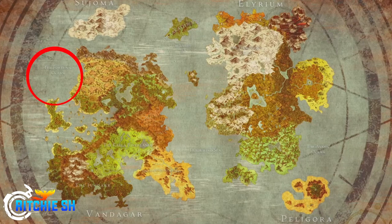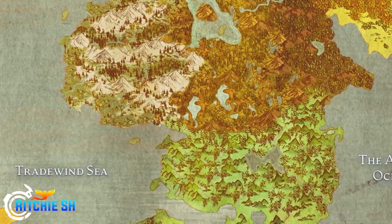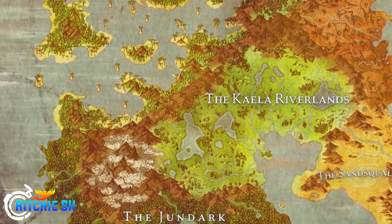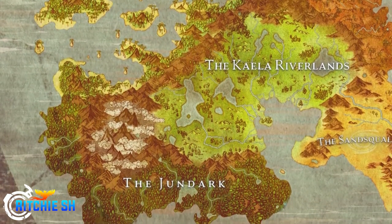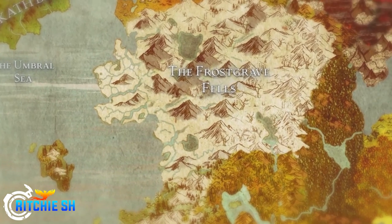We also have the Avaric Ocean on the eastern side and the Fortunic Ocean on the western side. Steven confirmed the world is not going to be round — you won't be able to travel all the way west and come out on the east. It will technically be flat, even though lore-wise it's described as round.